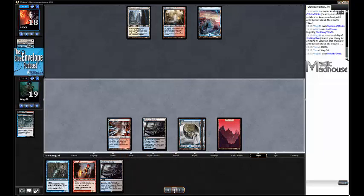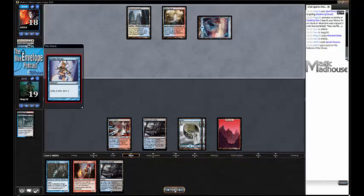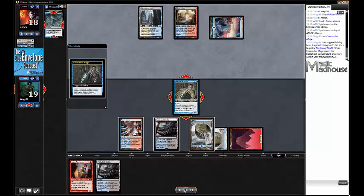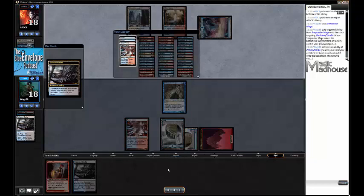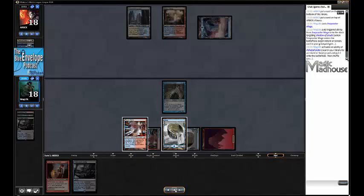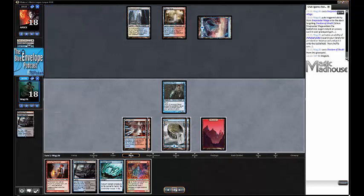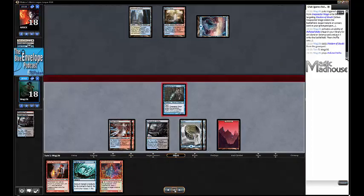I'm going to Snapcaster this Shadow of Doubt end of my opponent's turn just to get something going. I can also cast Serum Visions - still no land end of turn. Snapcaster into Shadow of Doubt: if my opponent wishes to counter this, they're just countering my draw-a-card effect. They could choose to Path to Exile the Snapcaster after this resolves, but it wouldn't be the worst. Vapor Snag is actually pretty good here - it means I can get my Snapcaster Mage back in response to a removal spell. I attack in for 2, opponent's still on 18. They make a Snapcaster Mage for no value.